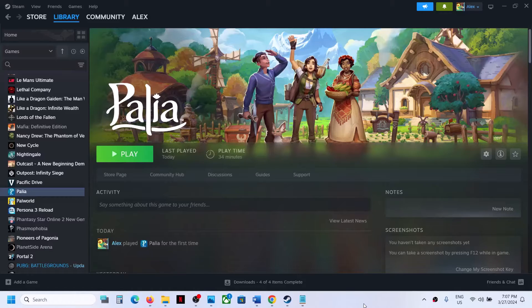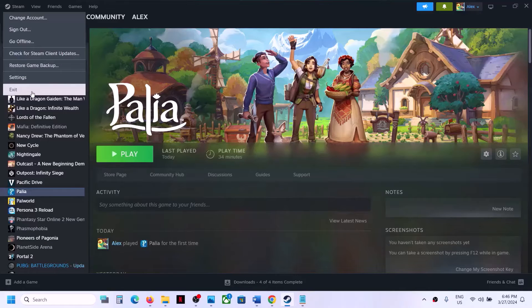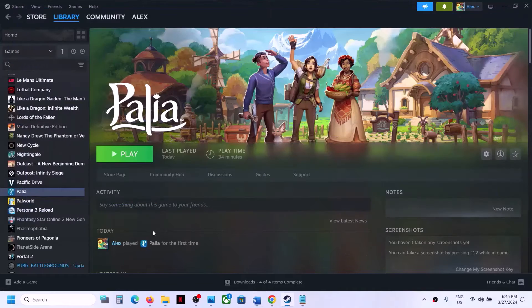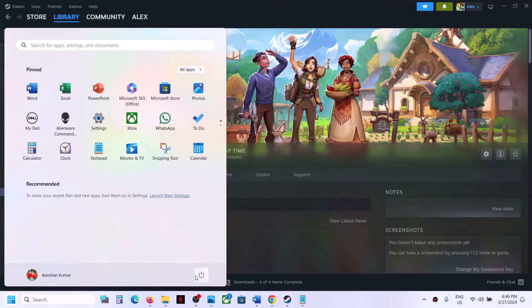Hello guys, welcome to my channel. Today in this video I'm going to show you how to fix when you're unable to launch the game on a Windows computer. The first step is to restart Steam — go to Steam, exit, and then restart Steam, and then launch the game. If that does not work, restart your computer. Do not ignore this step. Just restart your computer once, and after the system restart, try launching the game.